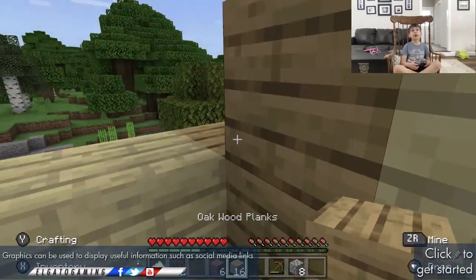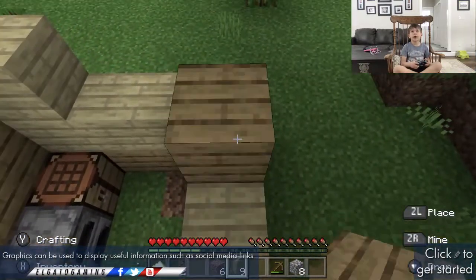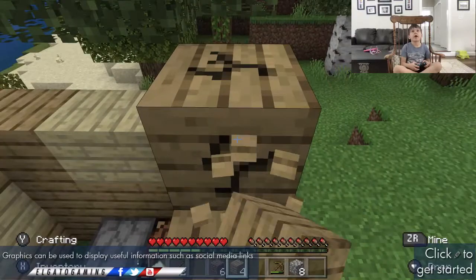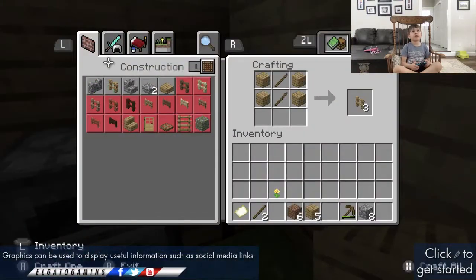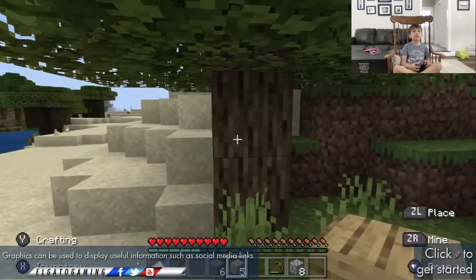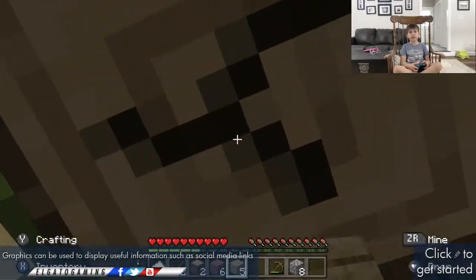That's when bad things happen. That's how you make your first house in Minecraft, but we're not done with this video yet. Oh wait, I did something wrong — but that's fine. When you're done with your house, you need to go to your crafting bench and find a door like this. You need six pieces. If you want to make glass, you need some sand like right here, and then you have to smelt it and make some glass.